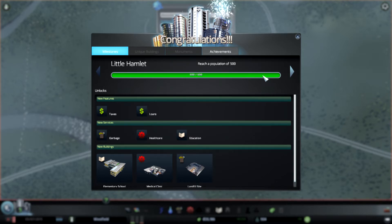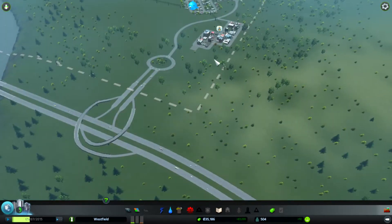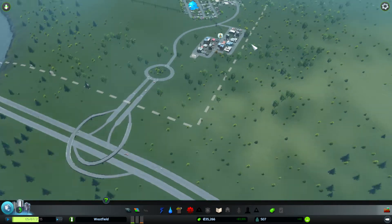We've advanced to the next level — rich population of 500. We're a little hamlet now and we've got some new features such as taxes, loans, new services of garbage, healthcare and education, and new buildings of the elementary school, the medical clinic and the landfill site. We'll start to get a whole bunch of new problems arising in our little city.